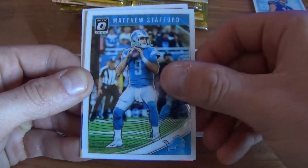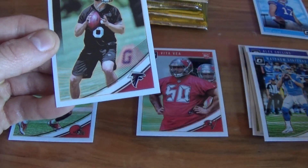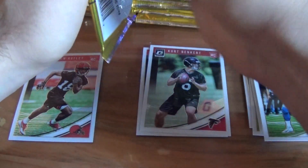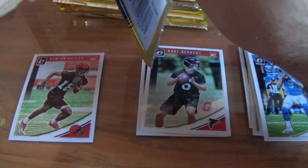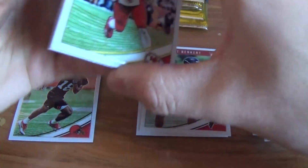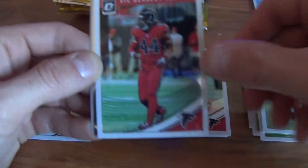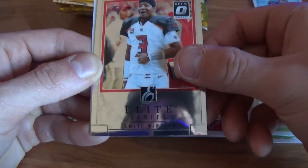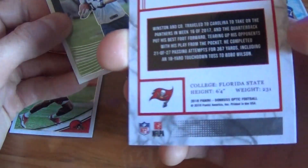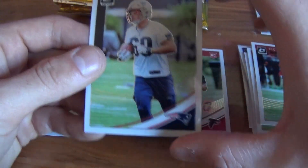Alex Collins, Matt Stafford, a Marquise Goodwin hollow, and a Kurt Brenkert rookie card. I believe there are RPAs in this. Vic Beasley and an elite series insert of James Winston — not numbered — and a rookie of Ryan Izzo.